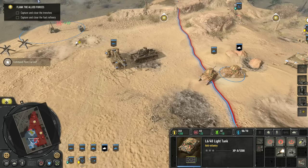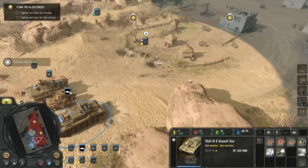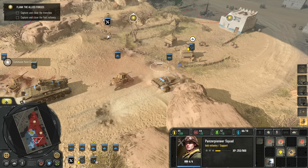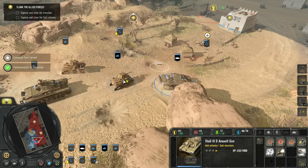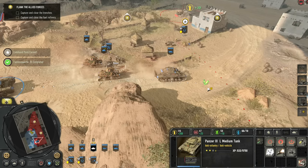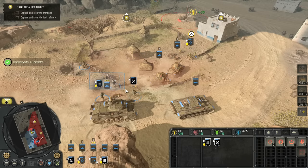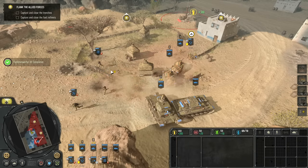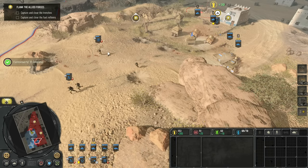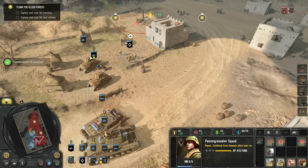Here are my L6s, and it looks like we'll be able to get the Flam Panzer online as well. I'm actually going to pick up this machine gun with the Panzer Pioneer Squad. We can have both of those pulled back, and we'll jump into this building.